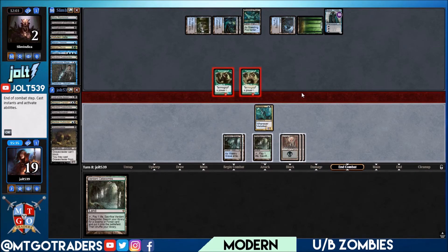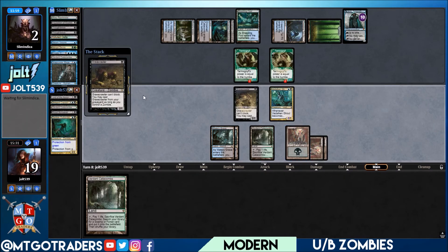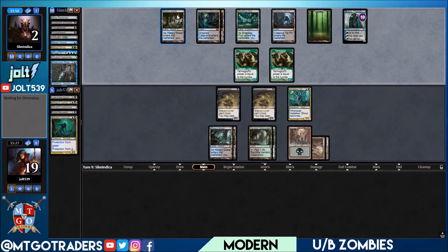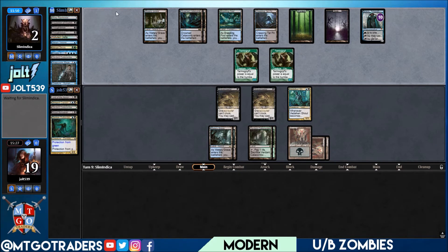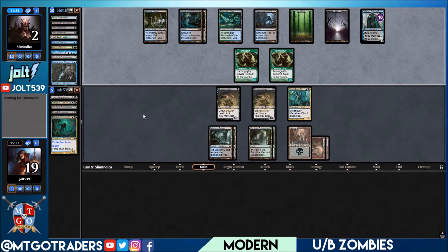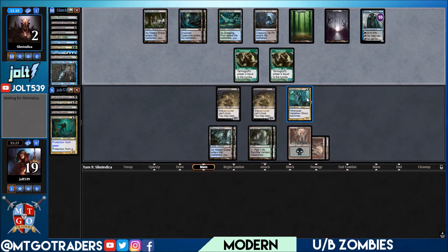Sitting the Vadelican Ghoul — that's not going to do anything at this point. Hopefully we can rip something — running pretty light on lands. Snapcaster on the Zombie Outlander, double block on the Gravecrawlers, and they can still recast them because we have Vadelican Ghoul out. Let's recast them out of the graveyard, get the Catacombs down. If we just hit a zombie lord that would be nice — push for more blockers than they can deal with. Unfortunately with Jace minus two, we're not going to push Vadelican Ghoul into a lethal board state. Gravecrawlers keeping Tarmogoyf on lockdown!